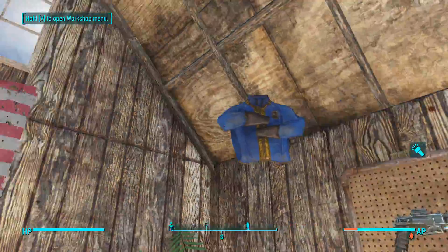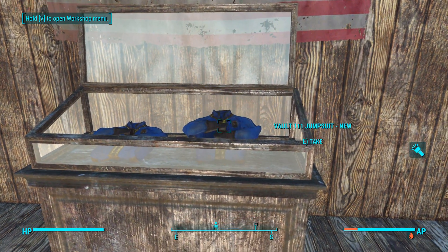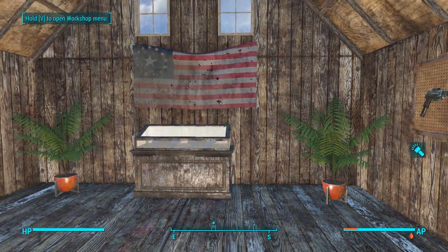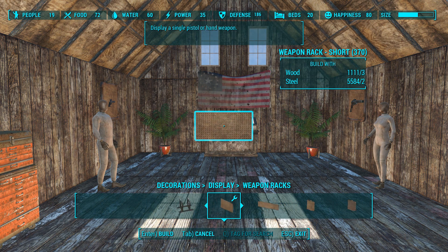I wish I could just interact with the display case and tell it to store this, kind of like a mod that lets you just hang it up. I don't have that luxury with a vanilla display case, so I just have to be very careful because as soon as I manipulate it, something's gonna fall through the floor, and that's bad.